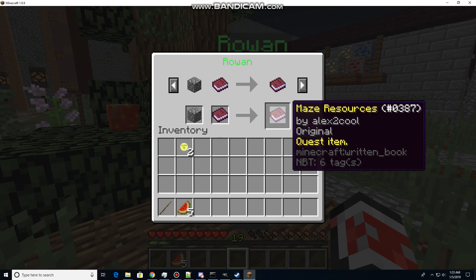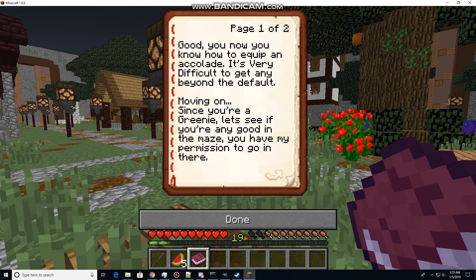Now we give him both these and use his next quest: Maze Resources. Good. Now you know how to equip an accolade — it's very difficult to get any beyond the default. Moving on, since you're a greenie, let's see if you're any good in the maze.